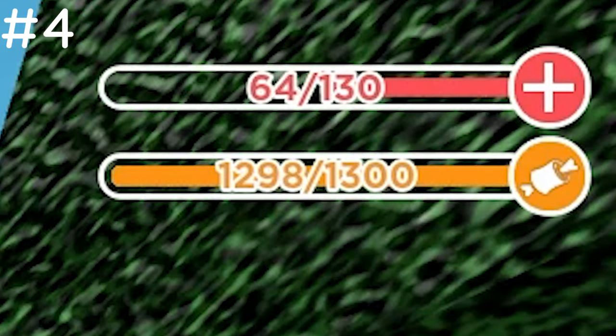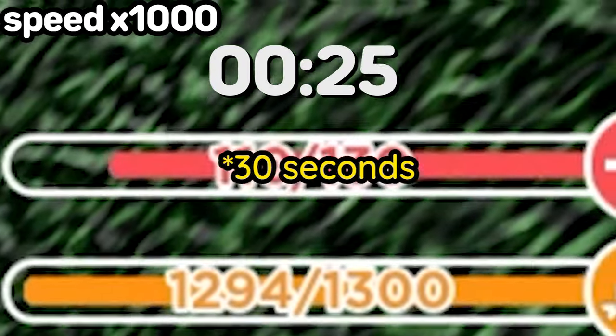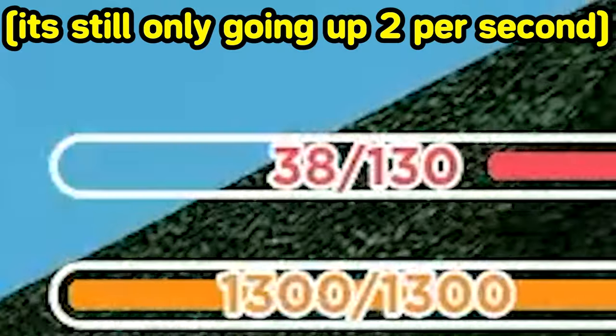To help with healing faster, make sure to keep eating health-buffing foods while in combat, since every time you eat them they give you +2 health regen for a small amount of time. The best foods for this are either the hearty stew or the spicy meat meal, which the regen for both lasts around a minute long. Make sure not to eat 2 if you already have a health buff, since the regen doesn't stack.